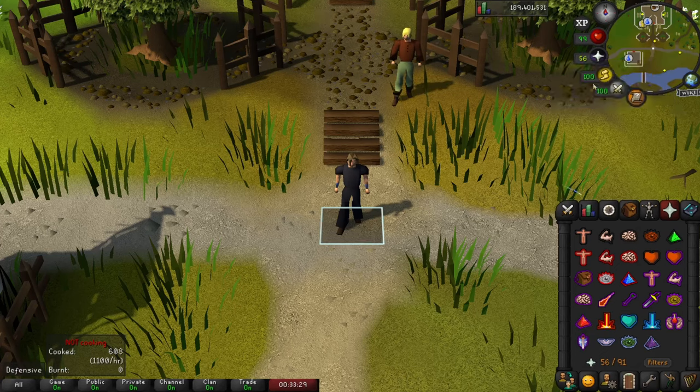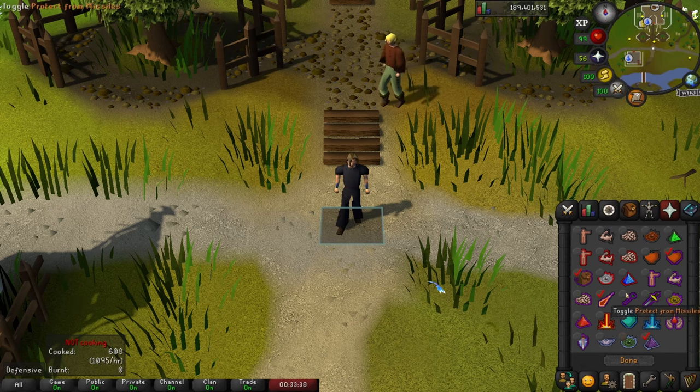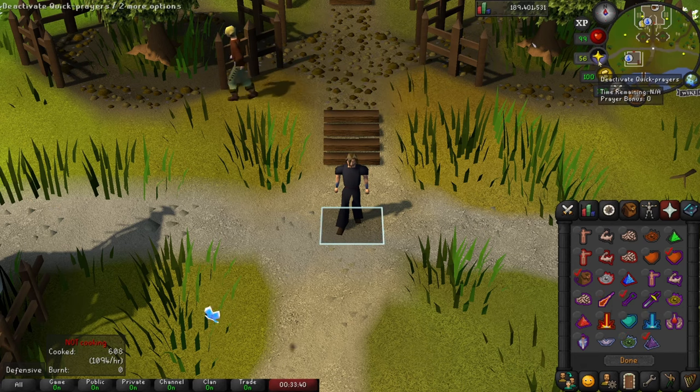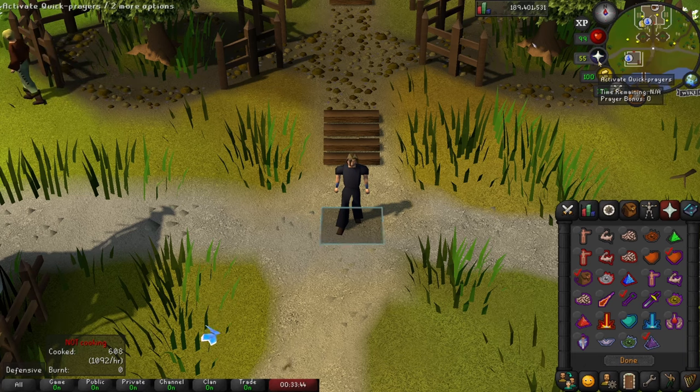One thing I want to mention is that when you're setting up your quick prayers, you don't have to click done before you can prayer flick with those quick prayers. You could leave the window open, prayer flick, change them around, and then continue prayer flicking. You don't really use this too much, but just something to know.